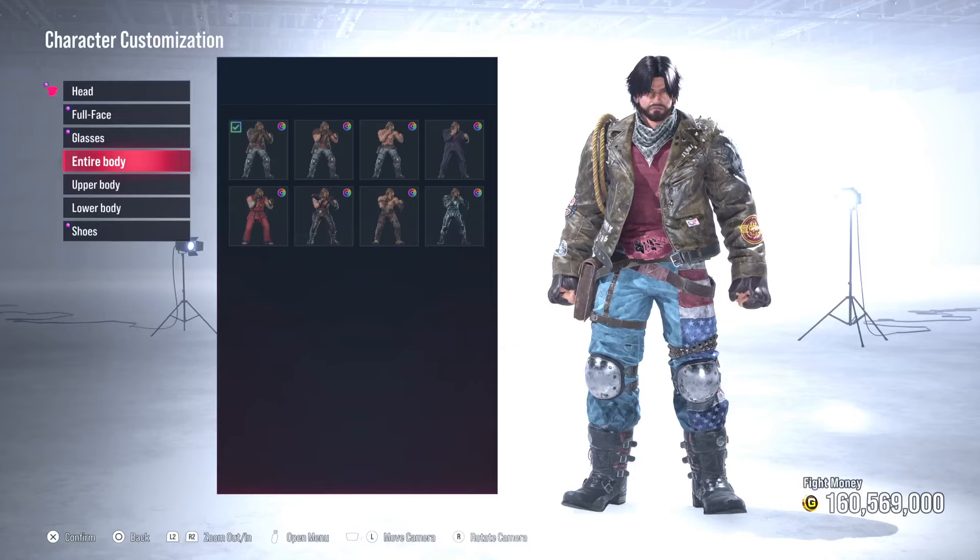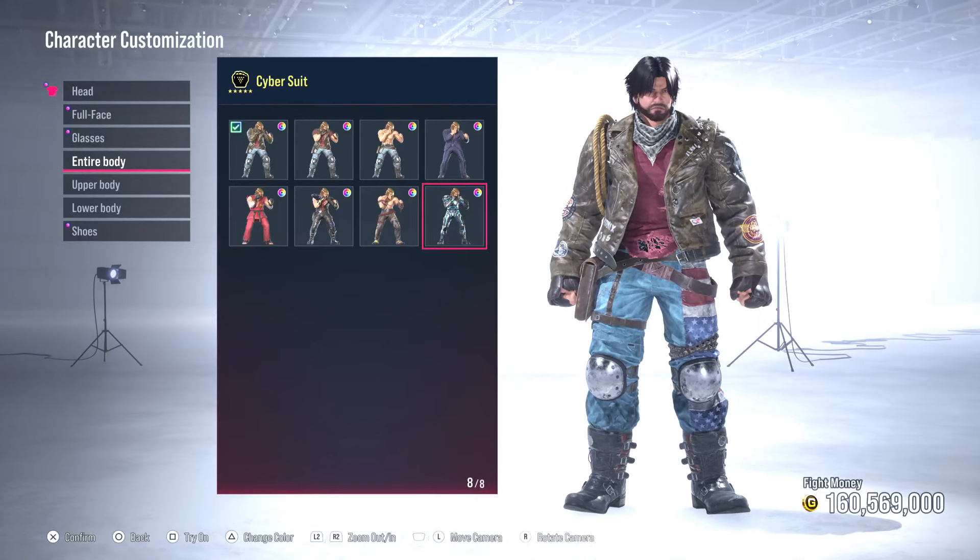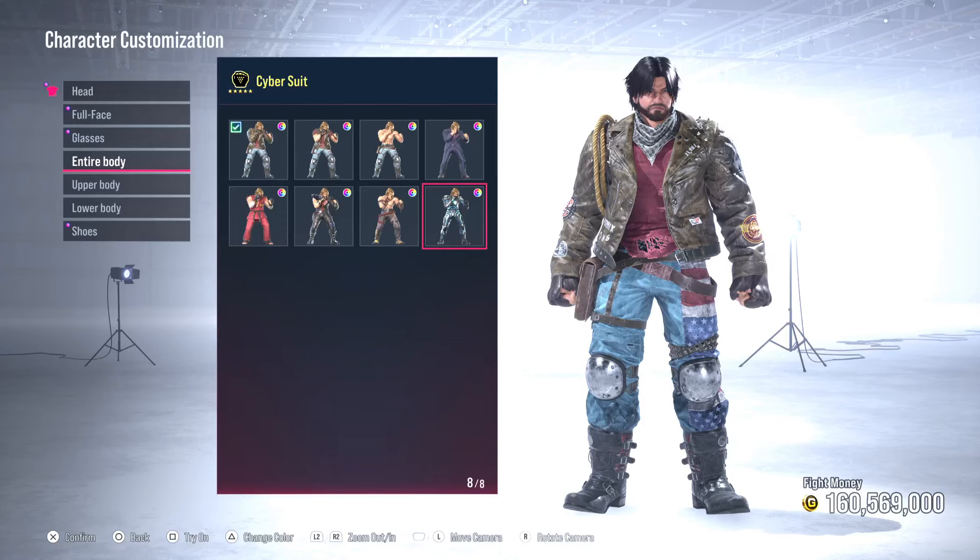If we want to make the 20th Century Fox version of Wolverine — the one played in the X-Men movies, particularly X-Men 1 and 2 where they all wore uniform — you want to select the cyber suit. The only way to acquire the cyber suit is not through regular game progression. You cannot unlock this with fight money or via the season fight pass. The only way to get the cyber suit is to purchase it from the Tekken shop. It costs 400 Tekken coins, which is the equivalent of $5.